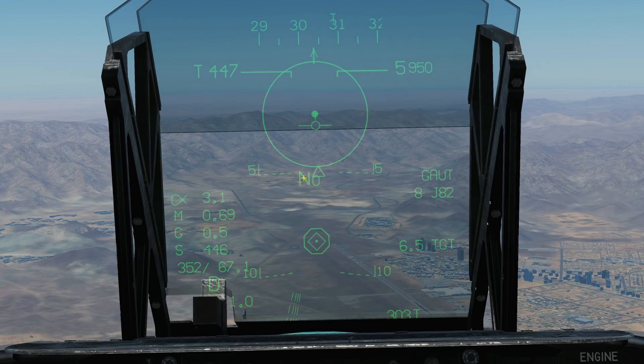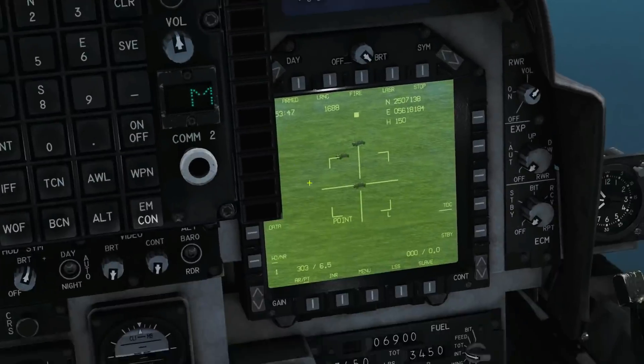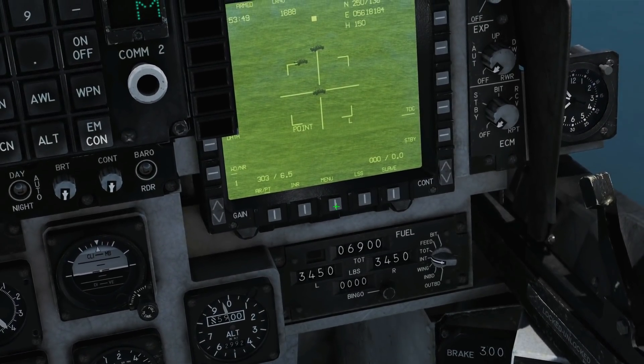This indicator will show either N or T. N means that no terminal options are set — obviously because we can't set them at the moment. T will indicate that the terminal options are set. This is our currently selected target point. Because we're doing this in TOO mode, it will be zero. The zero will be small if we are outside our maximum launch range, and a large zero if we are within our maximum launch range. We're on G auto for drop mode, with eight J-82s loaded. Our target is 6.5 miles away. There is our T-pod slew indicator and our diamond target indicator.